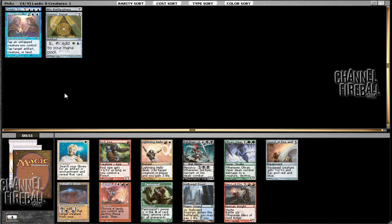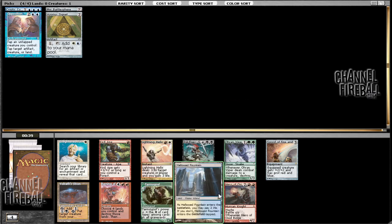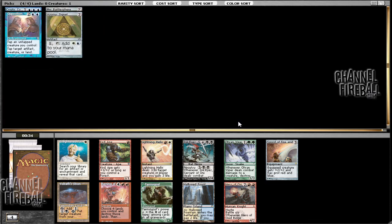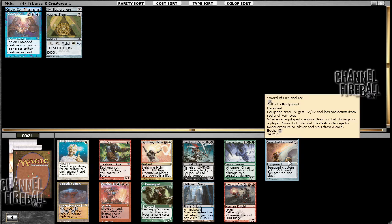This pack is decidedly less exciting. There's a Sword of Fire and Ice, which can be pretty sweet, and there's also some red cards. I would love to take Hallowed Fountain, but there's the Sword here and we do have Opposition, so I kind of want to play a deck that has creatures in it. A deck with creatures is probably good with Sword of Fire and Ice. As much as I want to take the Fountain, I think the Sword is actually going to be the pick for us this time.